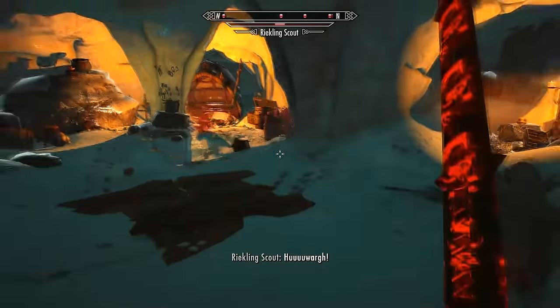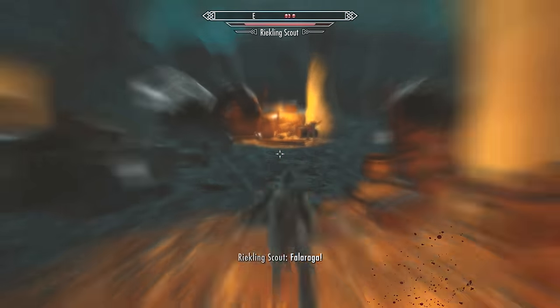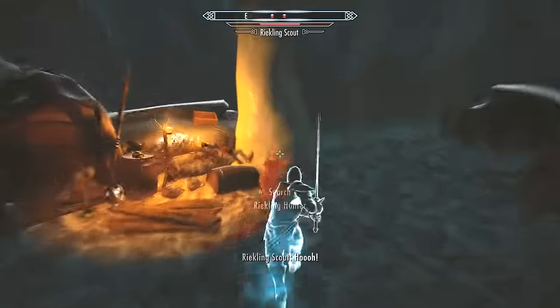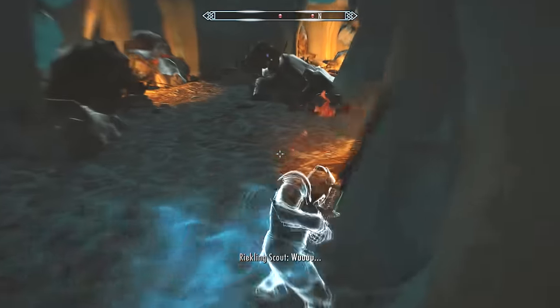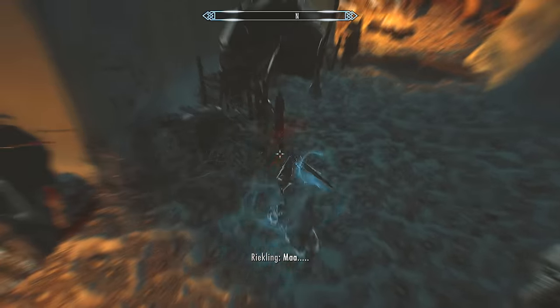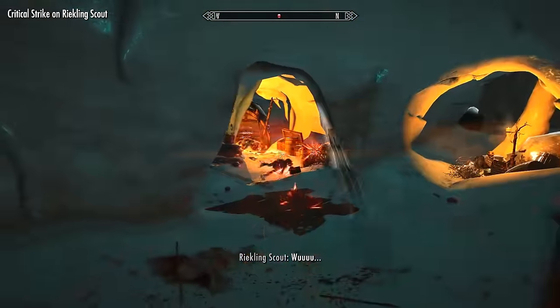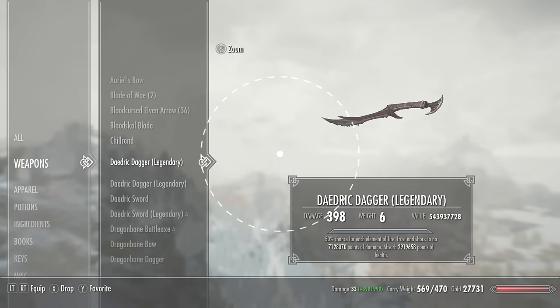Also, if you get the Become Ethereal shout, which turns you into a ghost and makes you invincible — normally you can't attack — but with the Bloodscale Blade you can still use the power attack while in that ghost-like form, and the power attack will still damage enemies while they can't fight back. All these weapons can be upgraded at a grindstone, and you can use the crafting method mentioned earlier to make them do tons of damage as well.